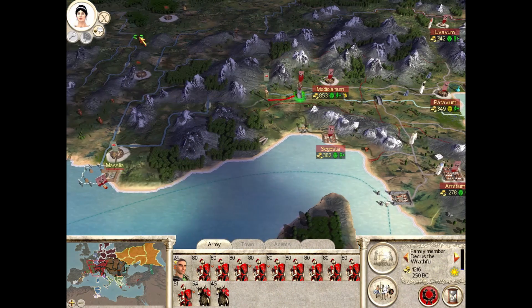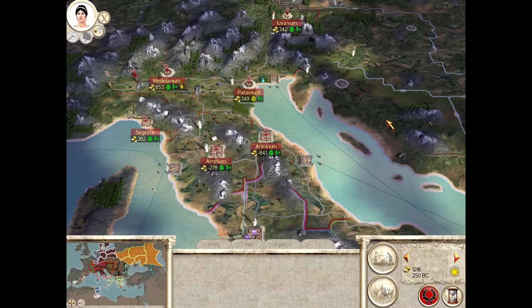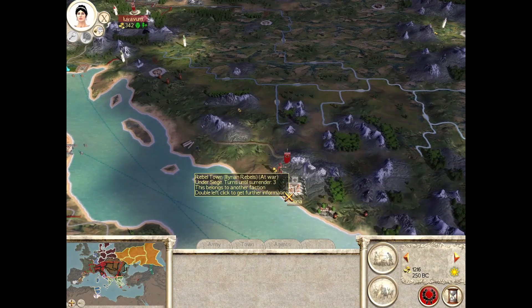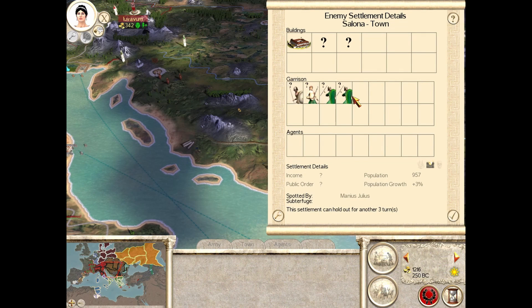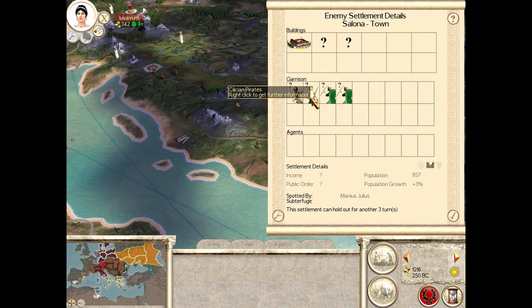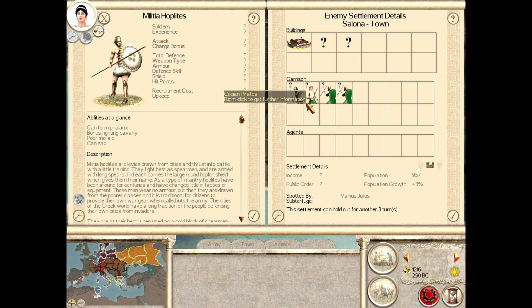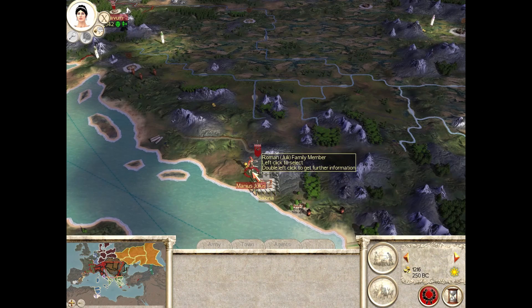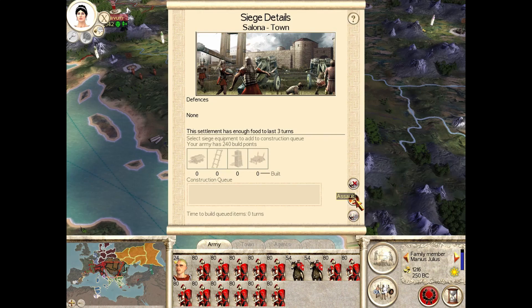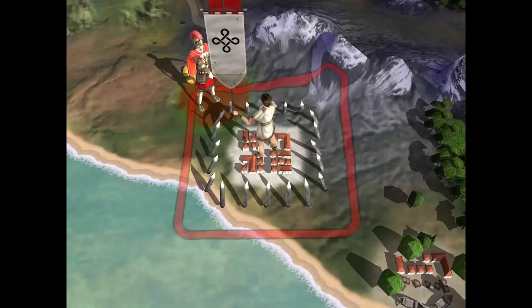Let's check out our army here. I think we're still pretty healthy and we still have enough soldiers to go and take Massilia. We're going to take out this Gallic army that's standing right here next turn and also we are going to take Salona. This town is going to be very different - the defenders are actually Grecian instead of barbarians, and they have a unit of hoplites which can be a nightmare to fight against, especially if you hit them head on. There's no walls so we absolutely dominate them at a ratio of five to one.